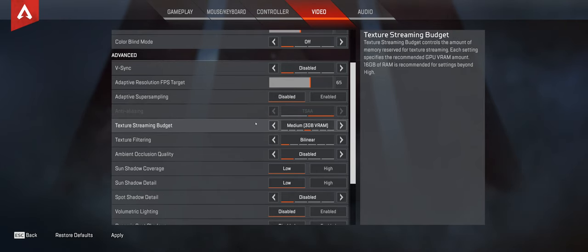Texture streaming budget: medium, which is 3 gigabytes of RAM. I could actually do very high and not have a single performance hit — even ultra or insane — but I do medium because it works really well. The more FPS, the better.